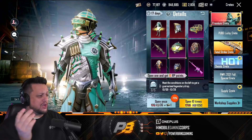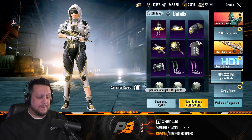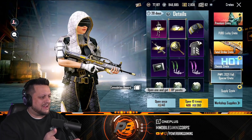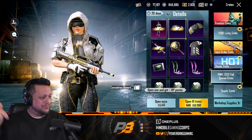What's up guys, this one's gonna be a hard one. Do we go with the Emerald Punk set — it's even got its own helmet — or do we go with the special PMPL 2021 Fall Edition? It's got the whole skin, the gun, everything, and it's got pro league branded right on it. I gotta say, I think we go with the pro league since it did go down this weekend.